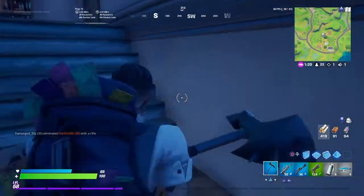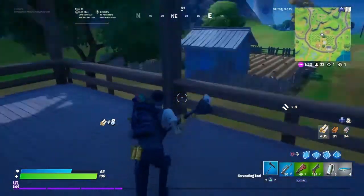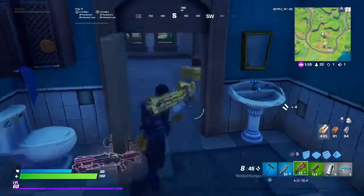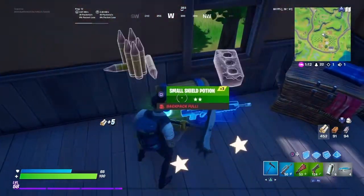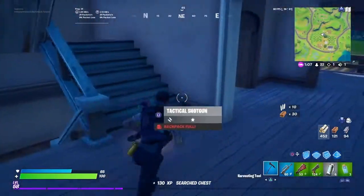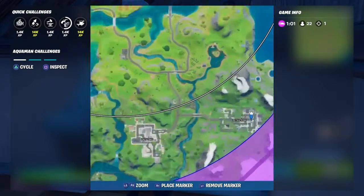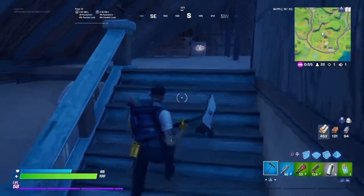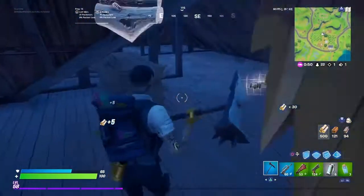Then we have destroy cars within 60 seconds near Retail. What you can do is wait until the storm circle is closest to Retail and then go to the parking lot over here because there are the most cars. There are also some cars elsewhere but there's just one in the parking place — there are just too many there and not easy to miss.